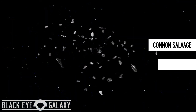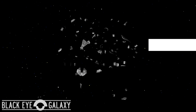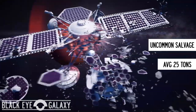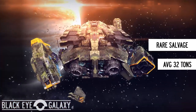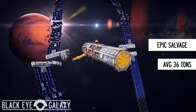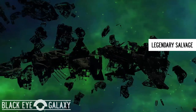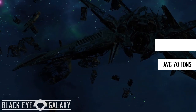The first type is common salvage, which gives the player an average of 23 tons. The second type is uncommon salvage, which gives an average of 25 tons. The third type is rare salvage, which gives an average of 32 tons. The fourth type is epic salvage, which gives an average of 36 tons. And finally, the fifth type is legendary salvage — the highest tier available — which gives the player an average of 70 tons of salvage.